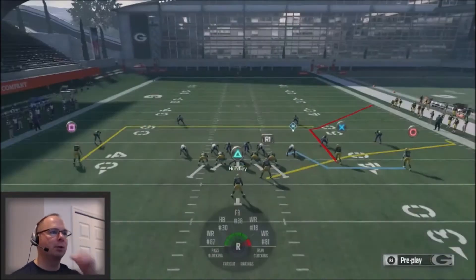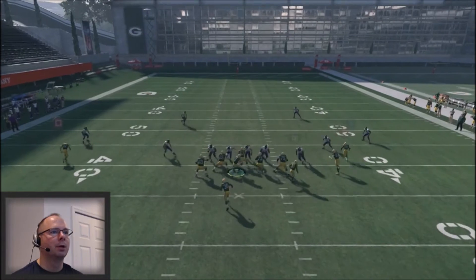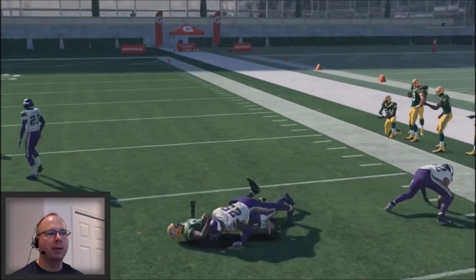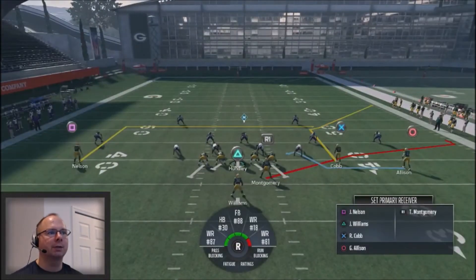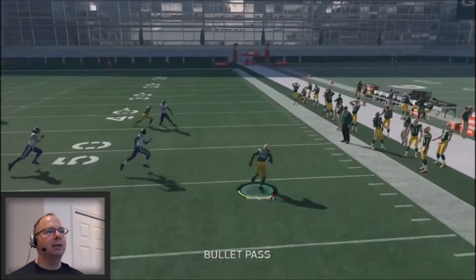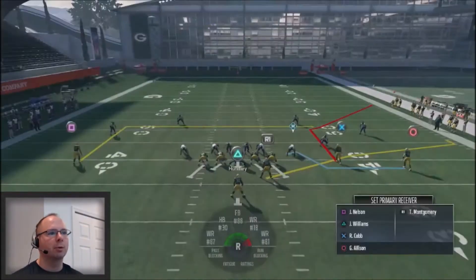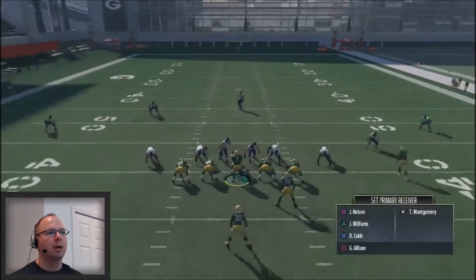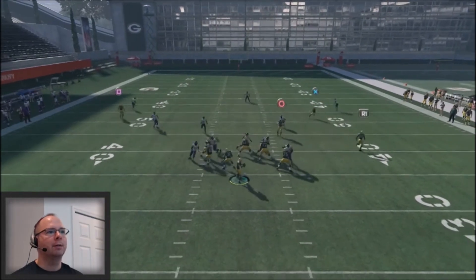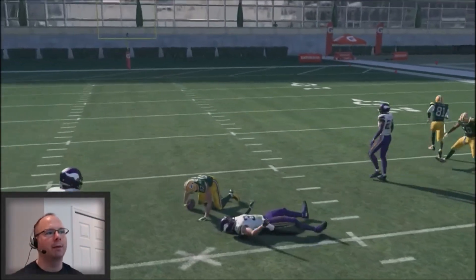Now we're running this against random nickel defenses — there's a double A gap here. Still the same progression, same reads. Attack your opponent down to the flat. I do open grass looks, meaning I look to different areas of the field, find open grass, and make my progressions from there. What's good about this play is it lets you attack the flats, the underneath, and the over. It opens up that play-action motion shot because you're giving your opponent the same look. You can take the flat, the over, or let plays develop — especially if your opponent starts cheating down to the flat.